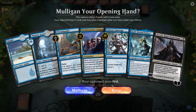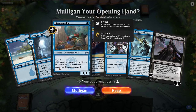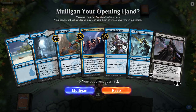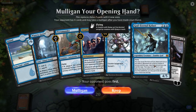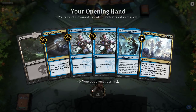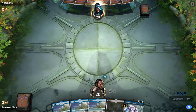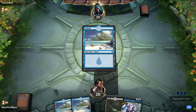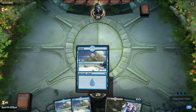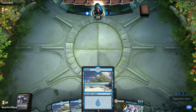For this opening hand we don't have a lot of interaction on turns 1 and 2. Pteramander you usually want to see a little later. Opponent does go first, which makes the hand a little weaker. After considering a mulligan — this hand's a lot worse — we'll keep it.